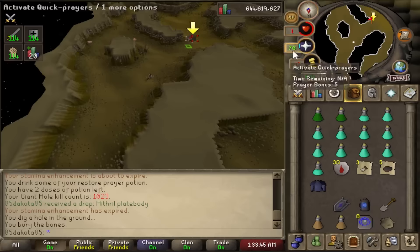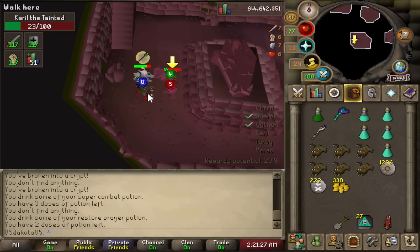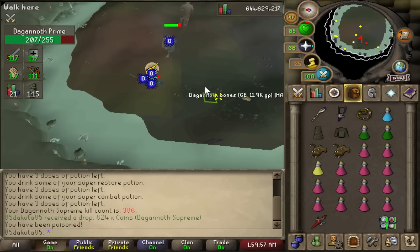If you've never done any bossing, I would say to get started on Barrows, Giant Mole, or Sarachnis — all three of these bosses are pretty simple to kill, but they don't max out at a lot of GP an hour. The Dagannoth Kings don't require high gear and stats, but they are more complicated than just fighting the Giant Mole. They do have some nice drops like the Archer's Ring and the Berserker Ring that are a few mil a piece, which is a solid payday when trying to reach that 100 mil stack.